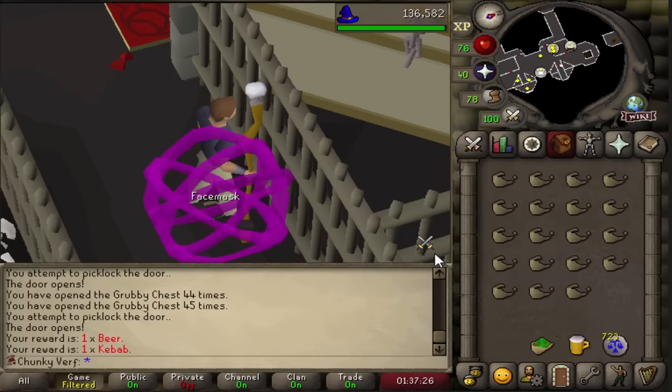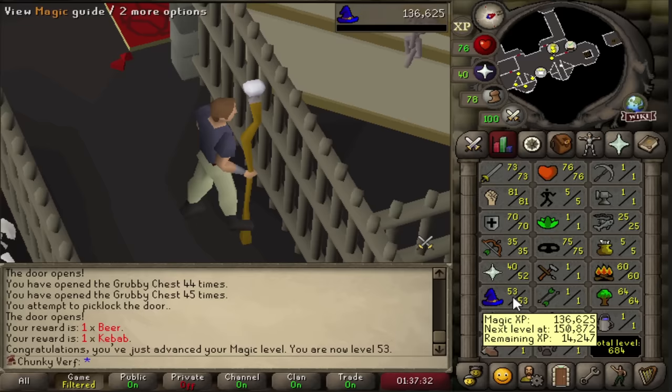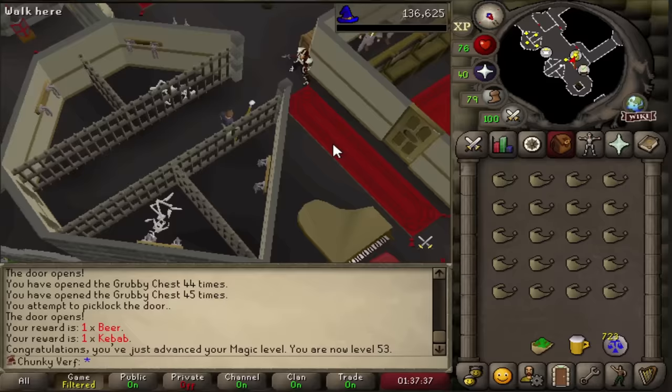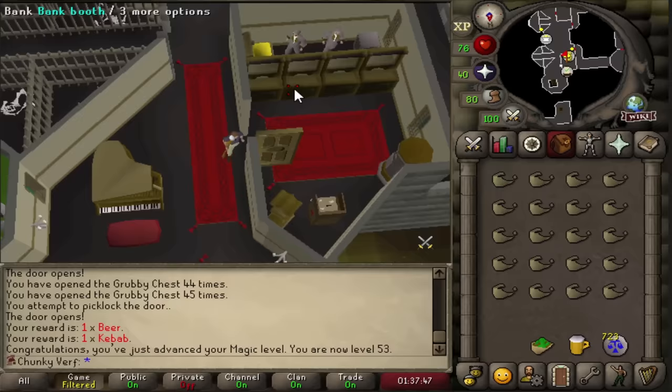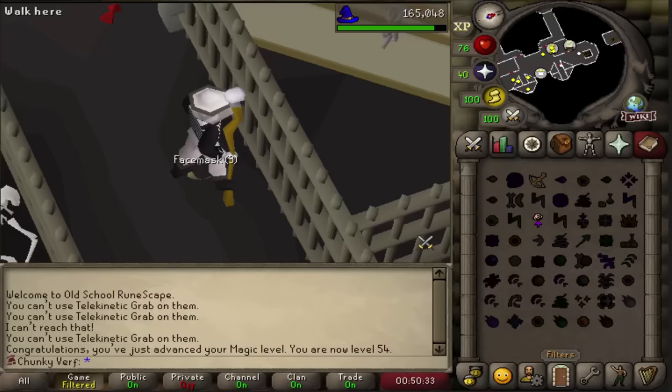First magic level with the law runes - 53 magic. I decided to telegrab face masks for magic XP. This is probably the most one-chunk thing out there - I have a bunch of law runes saved up and I can't do anything with them right now. I will get many more in the future so I don't mind using a couple hundred. And there we go - that's the little magic grind finished: 55 magic.